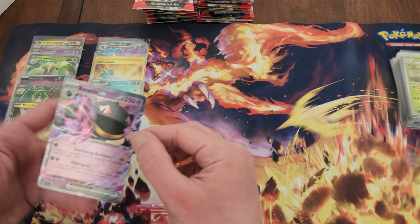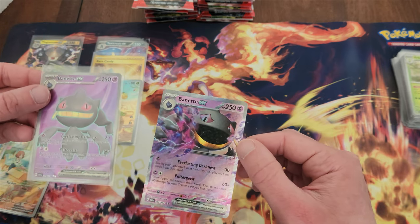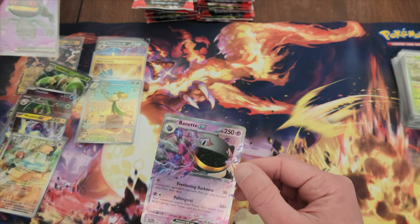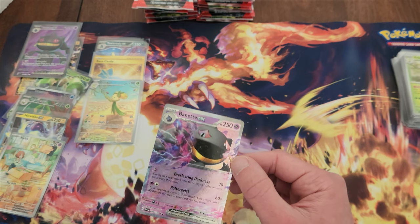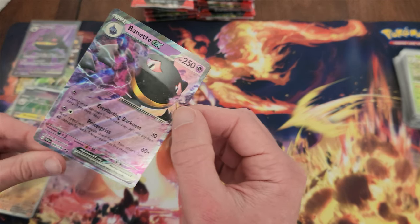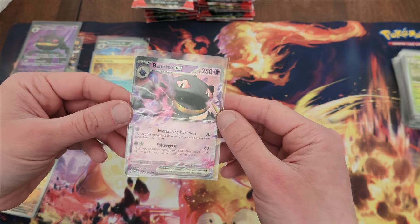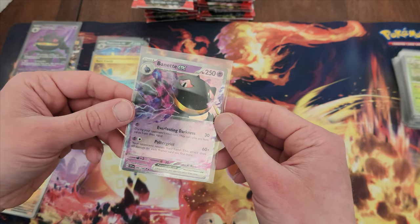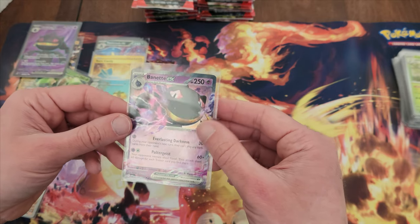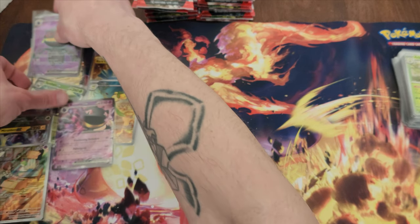Another Baxcalibur EX — different style art. So this is the full art, and then the other one is the non-full art version. Honestly really cool artwork. Baxcalibur usually doesn't get good attention — just kind of looks bad everywhere — but this is probably the best artwork I've seen for him, with his claw and power and all that. He usually just gets silly little versions.